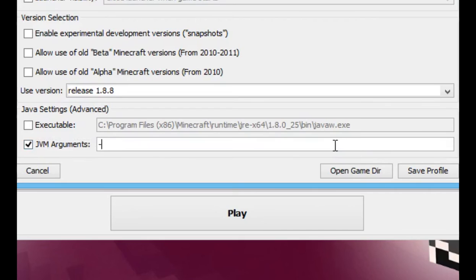Then we're gonna put dash, big X, small M, small X, and then the amount of megabytes you want to give to Minecraft. In my case I want to give 3 GB, and that's 3000 megabytes, so put 3000 and then a big M. Then space again, dash, big X, small M, but S this time — and the same amount here, 3000, with a big M after.